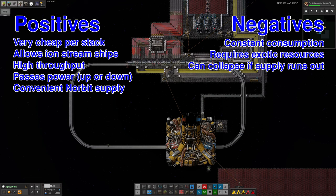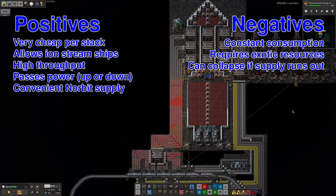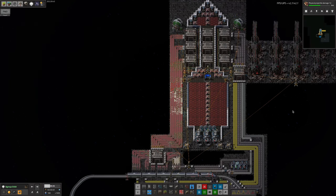Elevators are great, but the cable is made from three of the exotic materials, which means it's quite expensive, and you need to have the infrastructure up and running before you can start to use them. They're also fantastic for bringing supplies up to Norbit from the ground very cheaply and easily, allowing you to do a lot more of your processing on the ground where productivity modules work.